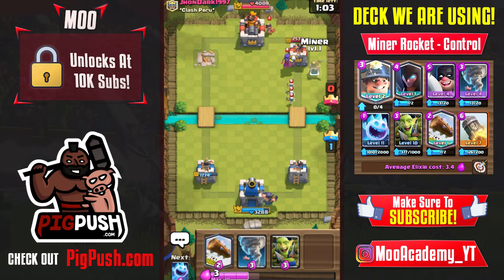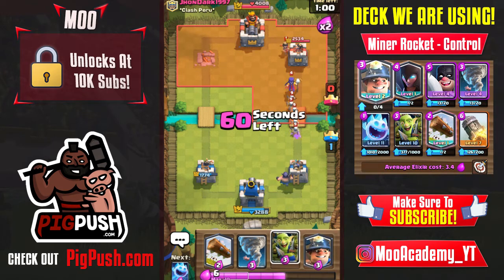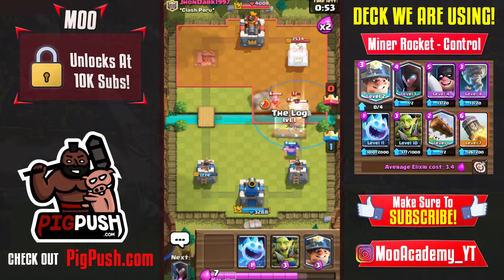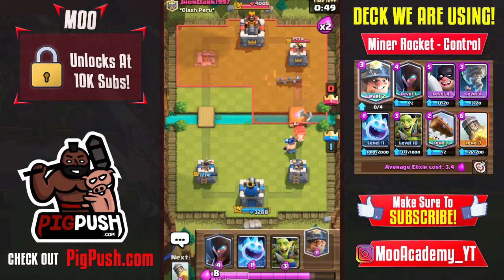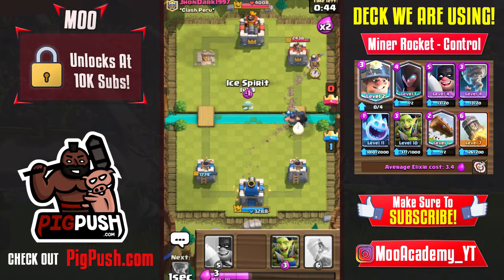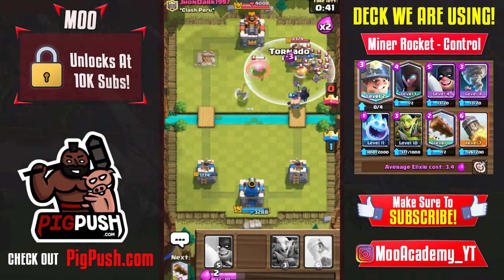The king cannot target the miner in that exact placement — right in the bottom right corner. That's where you want to play it once you get one tower down or once they activate your king's tower. He drops a hog — I tornado all of it. What a great tornado, very profitable! There's the miner placement: the king's tower cannot target it.